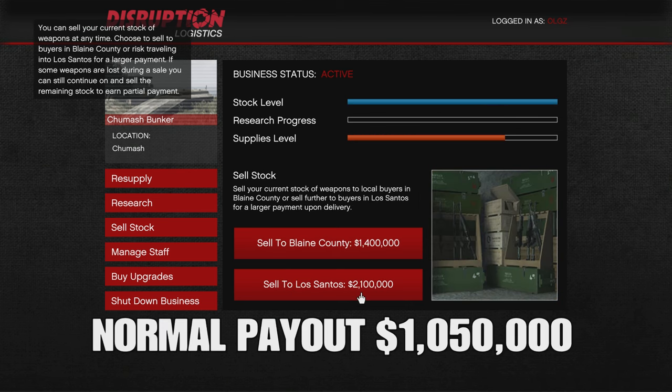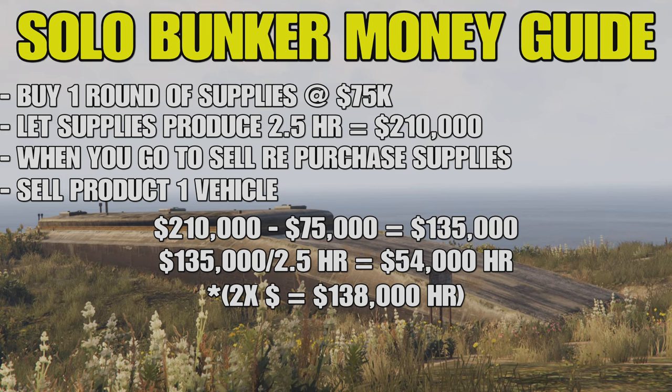In the sell stock tab you've got two options: sell to Blaine County — the sales are a little easier and quicker but absolutely not worth it. Always sell to Los Santos — that maximizes your money. Normal payout is $1,050,000; this week with double cash it's $2,100,000. Now, if you are a solo player, follow this guide — you do not need to fill the bunker all the way up. The bunker doesn't have a multiplier like some businesses do, so whether you sell one round of supplies or fill it all the way with five rounds, it's the same payout. This is why the solo bunker money guide is so beneficial — it guarantees easy one-vehicle sales and you'll never get raided.